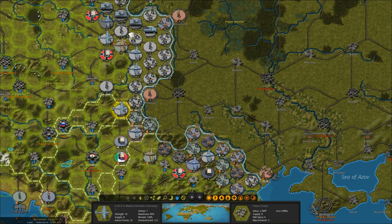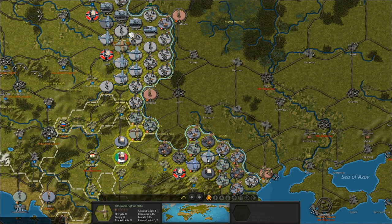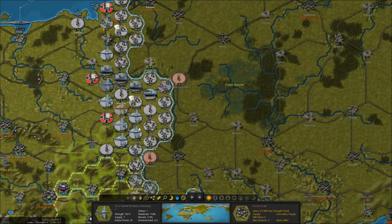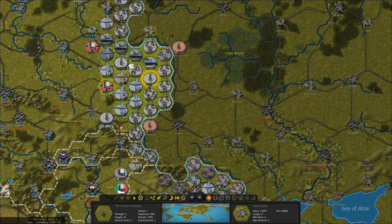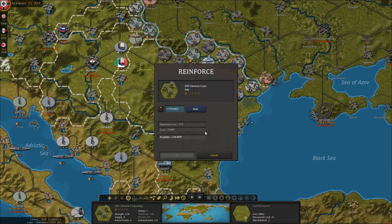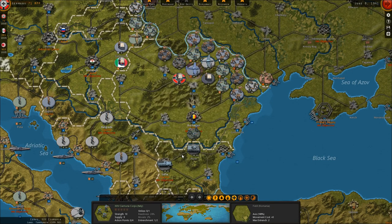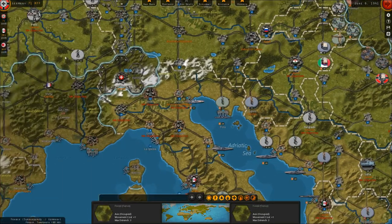I want to try and break open the front in the north, so I'm going to shift as much of my air force in that general direction. My front is too crammed, so I'll have to keep some in the south. I think we're going to go to war in July, so I don't have any additional money.